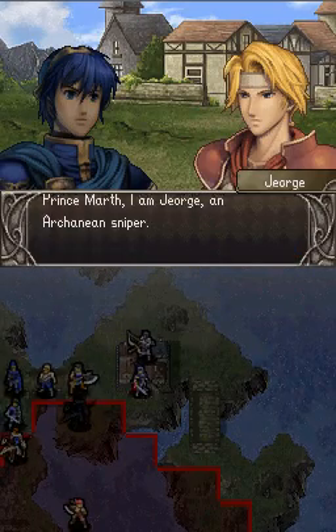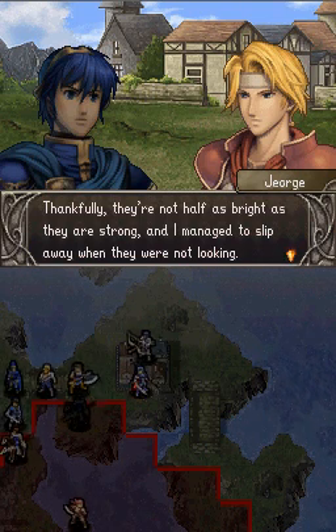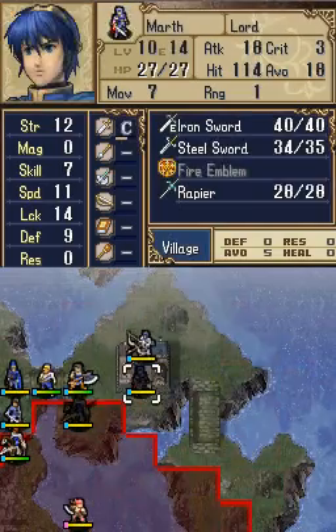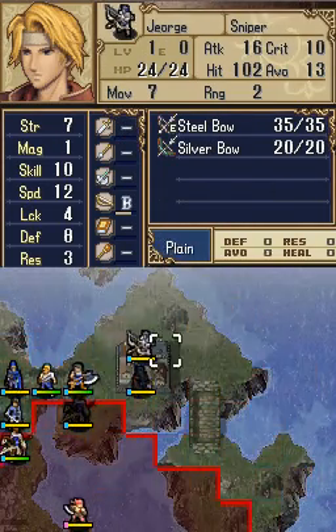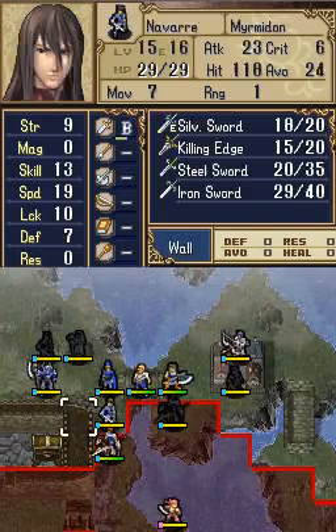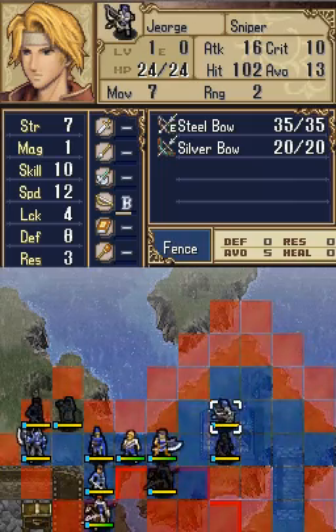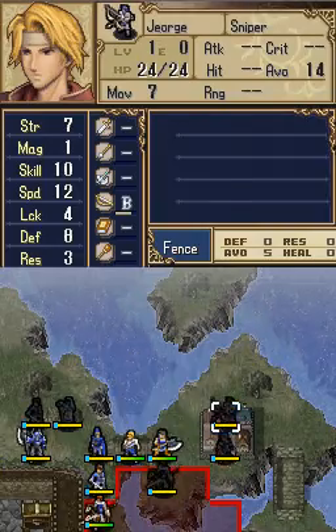You get this unit named George — they decided to spell his name with a J. He's a pre-promote sniper, which is a promoted version of an archer. He seems super powerful at the beginning, like every other pre-promote in the game, except for Wolf and Sedgar. But he ends up sucking. The thing that's good about him, though, is you get a free silver bow. But yeah, we don't want him to fight — just get out of here.